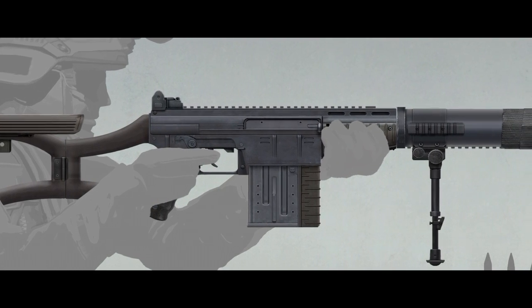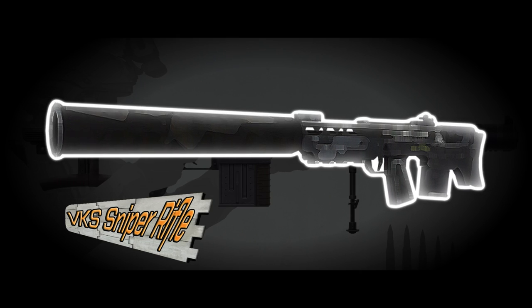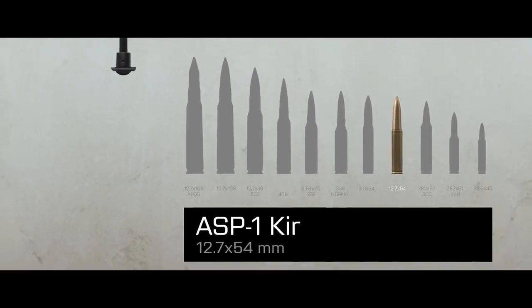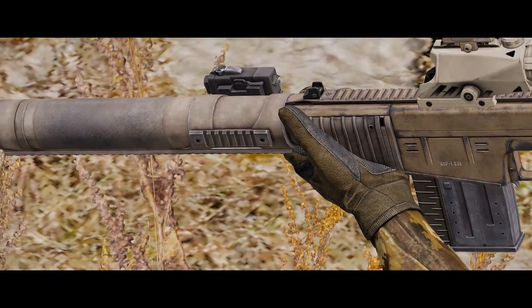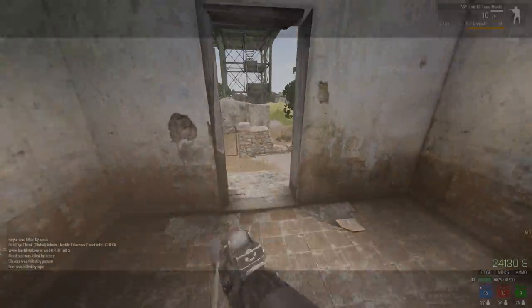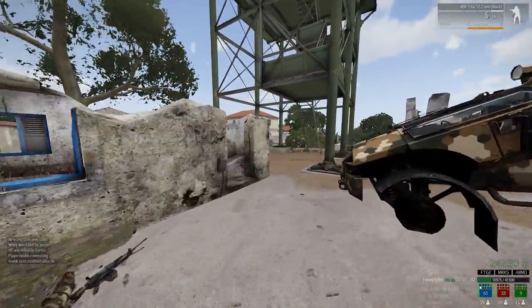The Kir is a fictional weapon based on two real-world designs: the VSS Vintorez and the VKS Russian bullpup sniper rifle. The outer design of the VSS combined with the high caliber of the VKS yielded a very interesting weapon to play with. The Kir is a semi-automatic, special purpose weapon belonging to the CSAT faction, integrally suppressed and chambered in the devastating 12.7x54mm subsonic cartridge — though this rifle can leave a false impression if not entirely familiarized with.